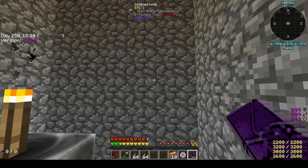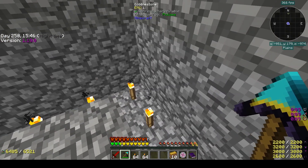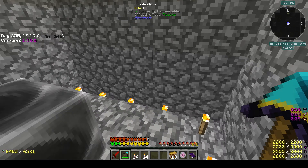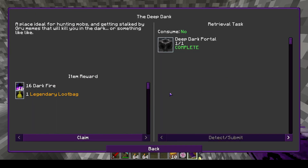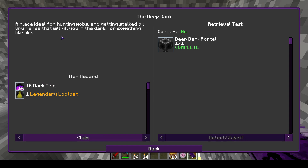I've been here a lot before — we're in the ceiling. You need to dig your way down. Just don't stay in the dark; always be lit up. If you're in the dark for too long, you take damage. This is a good place to set up a mine where you can get ores and stuff. But we don't really need that; I don't think there's really anything here for us. We are going to go back. It's an ideal place for hunting mobs and getting stalked by Gru, which kills you in the dark. No thank you. I'm good.